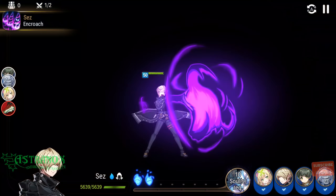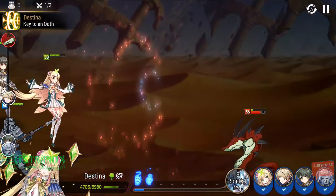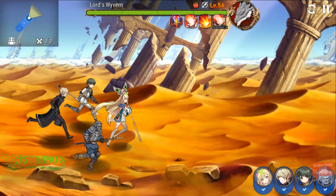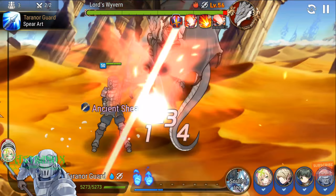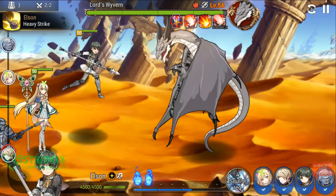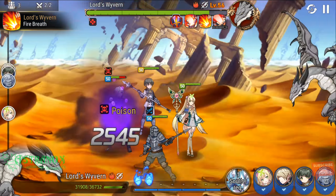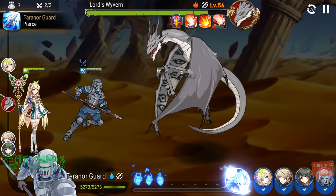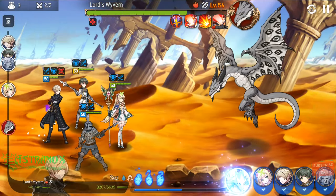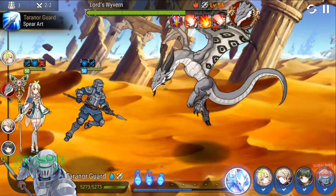Let me tell you how long it takes to farm seven million gold and how many sky stones that costs. It's 3,000 sky stones to refill energy running Wyvern stage 6. Every one sky stone equals two energy, so 3,000 sky stones is 6,000 energy. At 10 energy per run, that's 600 runs. Averaging 10,000 gold per run gives you 6,000,000 gold, plus about 6,000 stigma. Selling drops averages about 2,000 gold per run extra.